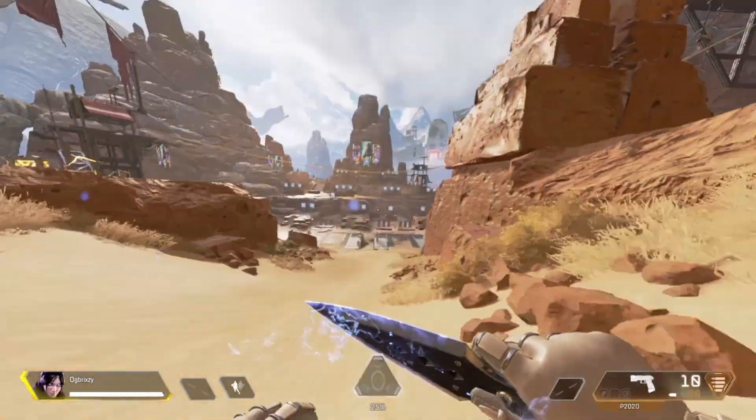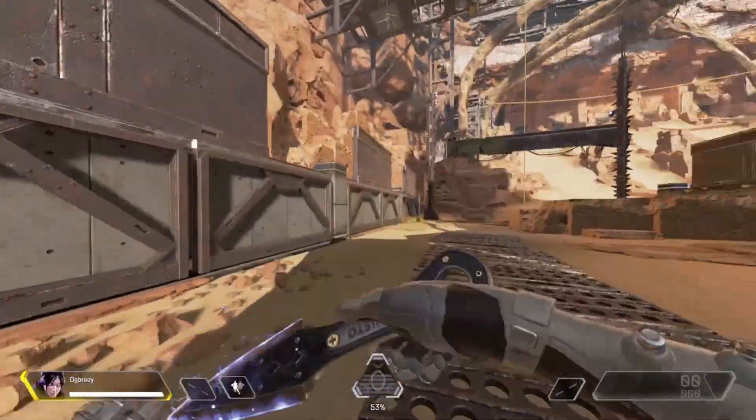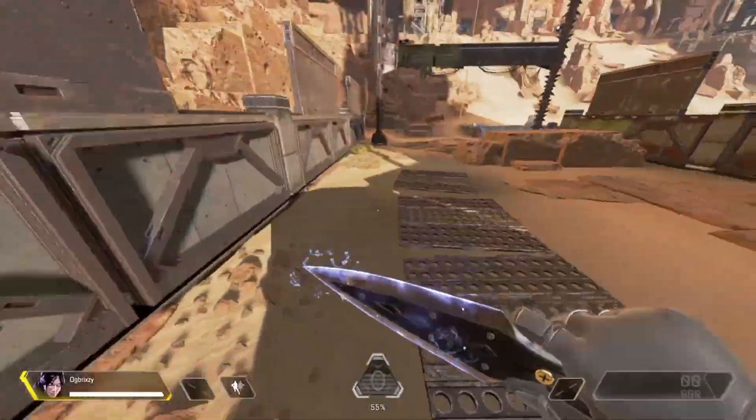We're doing a little wall bounce tutorial here. Now the one that I use, and the one that you will probably use the majority of the time in gunfights, is just a simple running up to the wall and then hopping back off of it.